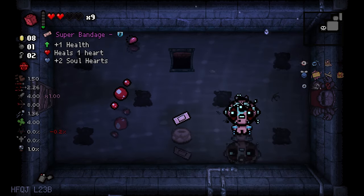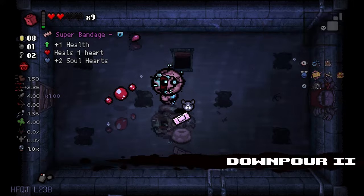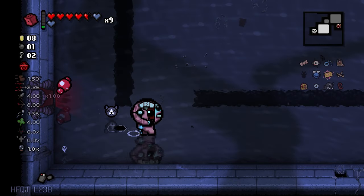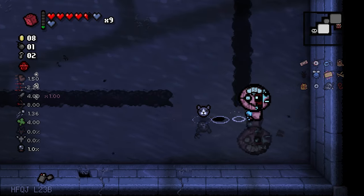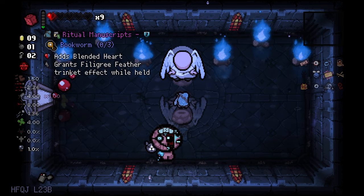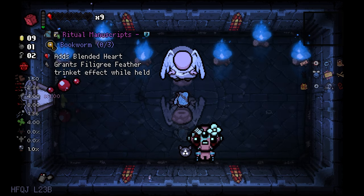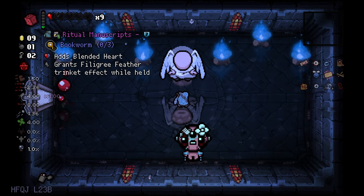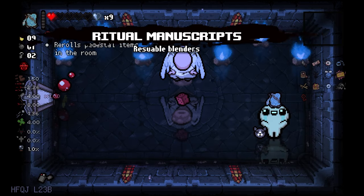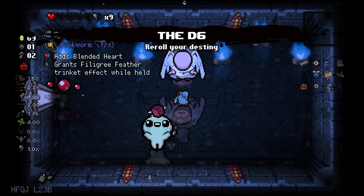Bandage is nice. I will take it and donate it to the sacrifice room right away for the soul hearts. New item — it's active. Adds blended heart, grants file grief feather trinket effect while at full health. That's kinda useless, right? That's really bad — well, it's not the worst, but it's also not the best. Let's go for one more.